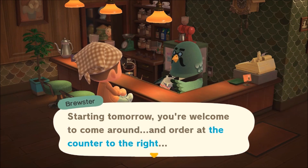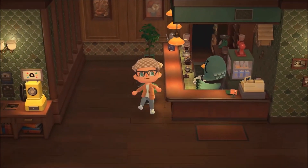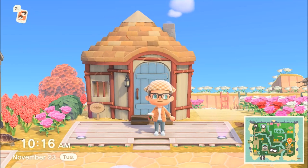After you enjoy that second cup of coffee, Brewster will say, 'Starting tomorrow you're welcome to come around and order on the counter to the right.' What that means is you can get a coffee to go. It is that easy — just continuously order coffee from Brewster day after day and it will eventually unlock to-go coffee.